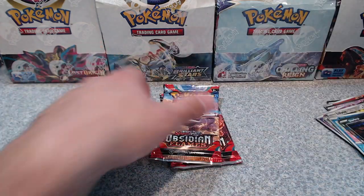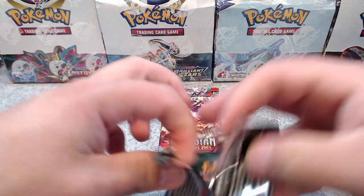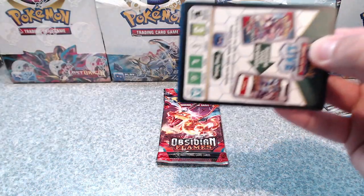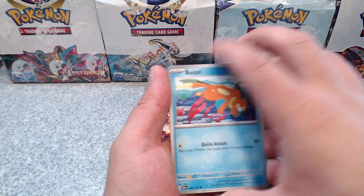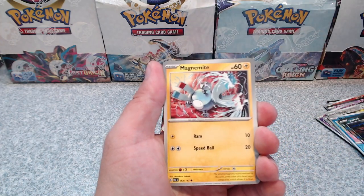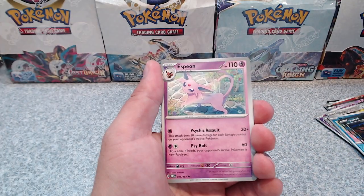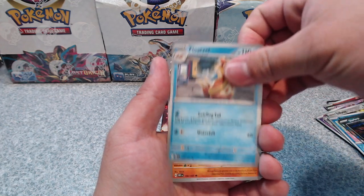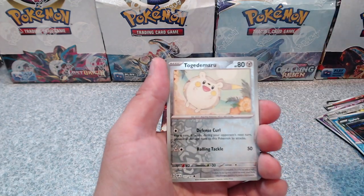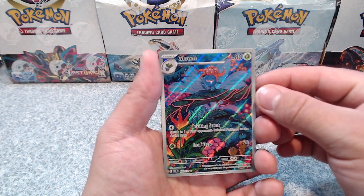I'm sticking to booster boxes only now. I'm not going to bother buying these special ETBs and all that — I buy blisters once in a while for just a random buy. As for ETBs and these bundles, unless it's like the Skylands Pokemon 151 series where booster boxes aren't available, that's the way I'll go.